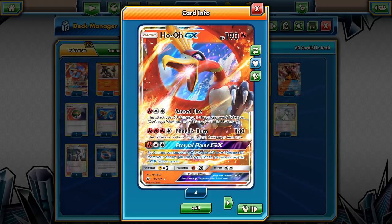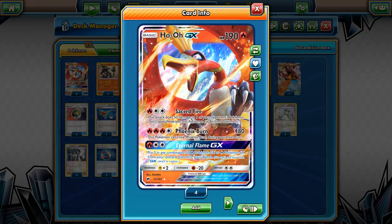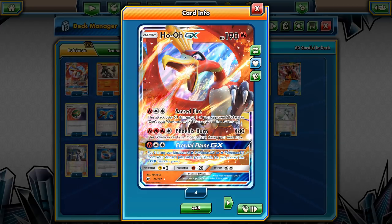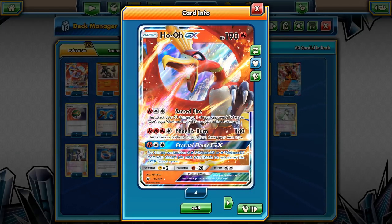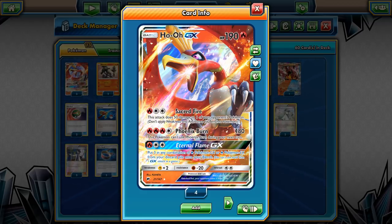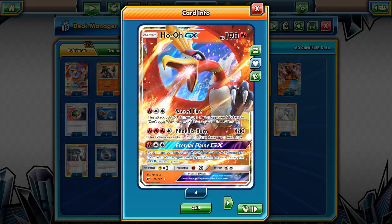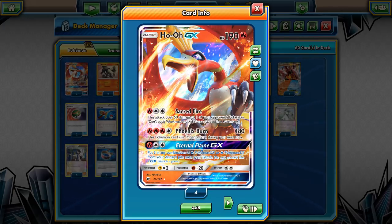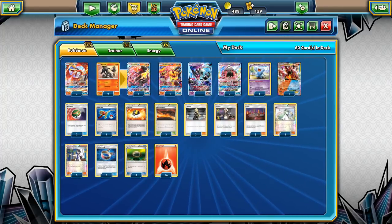Of course we have 3 Ho-Oh GX — it's our main attacker. The only relevant attack is the second one, Phoenix Burn, which does 180 damage for 4 energies, and this Pokémon can't use Phoenix Burn during your next turn. It's important to keep in mind that it only states you can't use Phoenix Burn next turn, because there are a lot of similar attacks that just say the Pokémon can't attack at all. You could technically use Sacred Fire the turn after, but the deck isn't really built to use Sacred Fire because it only does 50 damage, and the GX attack is completely irrelevant.